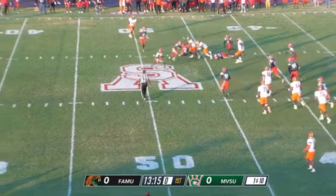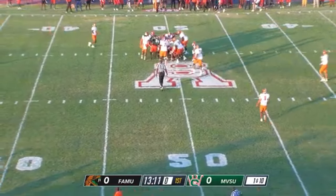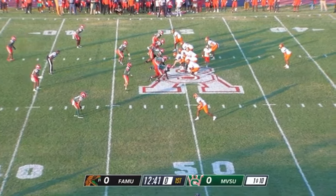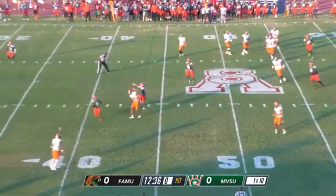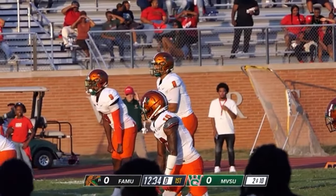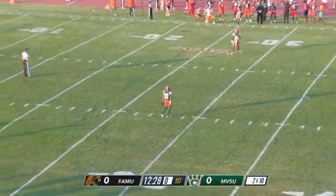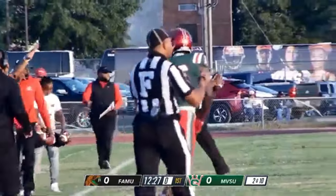First play, pass right. Moussa now on the center. This will be a fake handoff, near interception by number two. Moussa now in shotgun formation with the pass right. Pass incomplete, defended by number 16 for the Delta Devils, Caleb Canada.